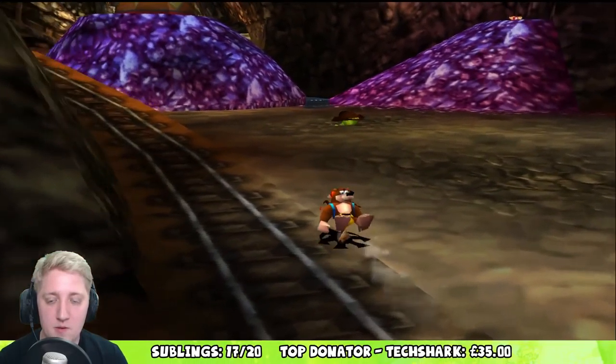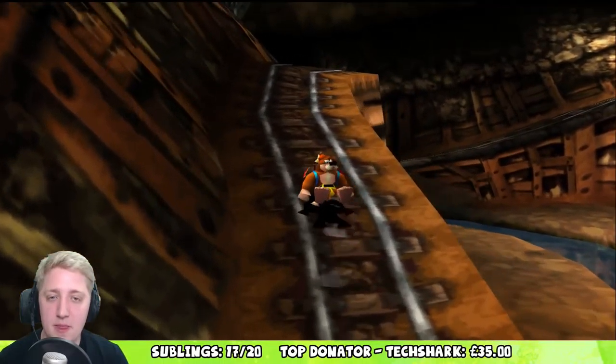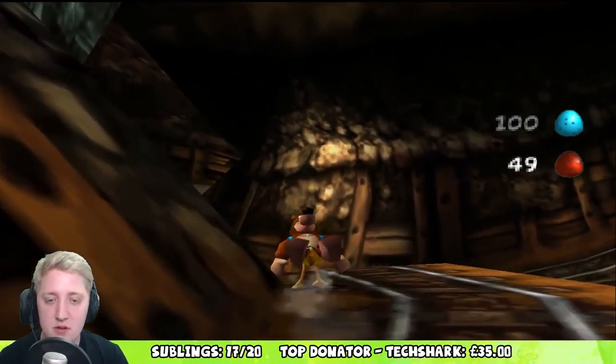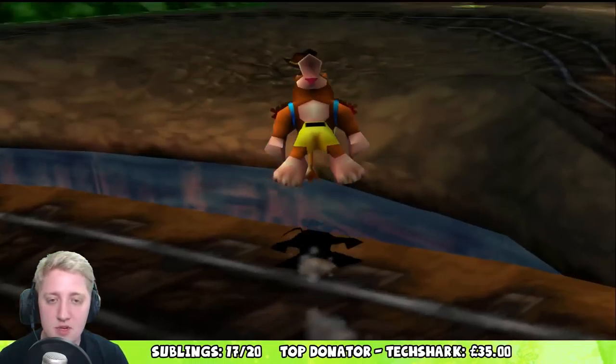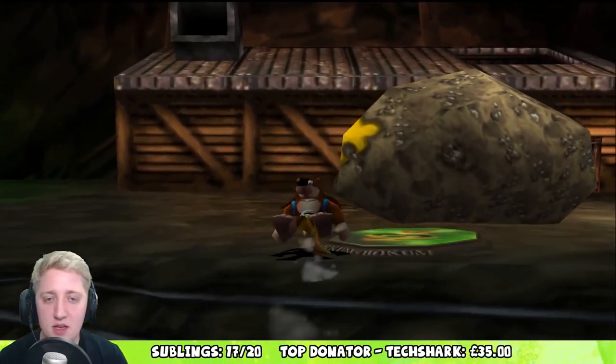Let's try going up this hill and find out what's up here. Oh wait, there's another fire barrel over there as well. All right, let me see what's going on here - we've got something we can jump onto the top of, it's got a jiggy icon on it. Oh, it's a Mumbo thing - god damn it.